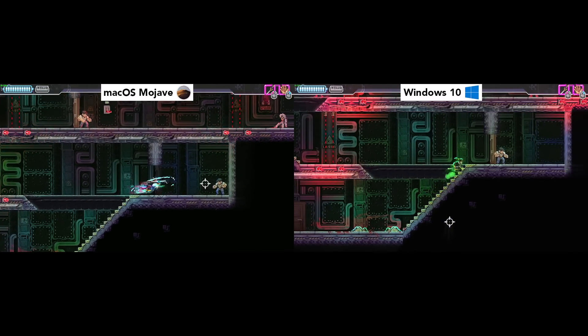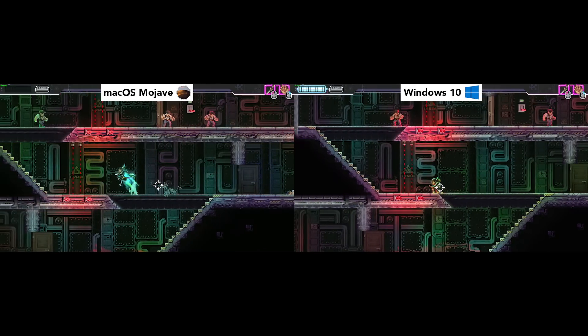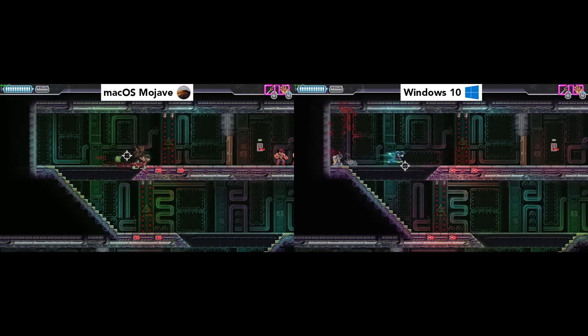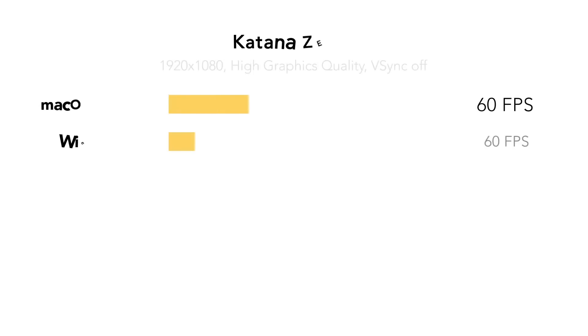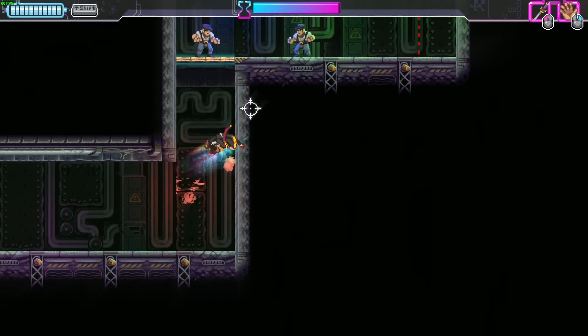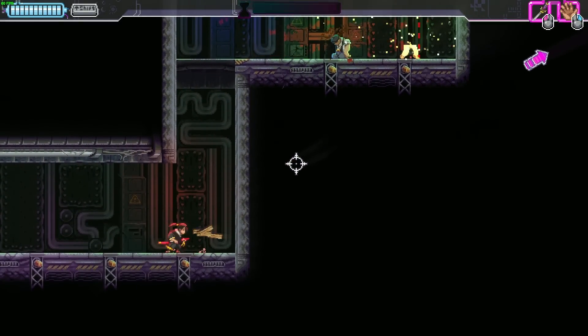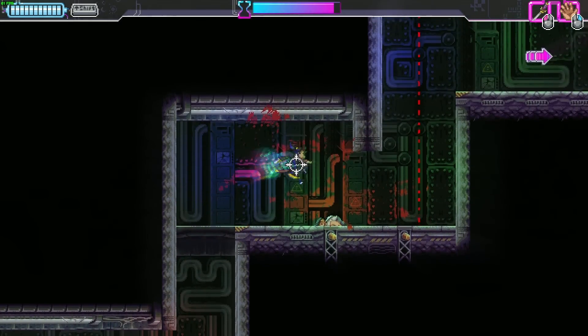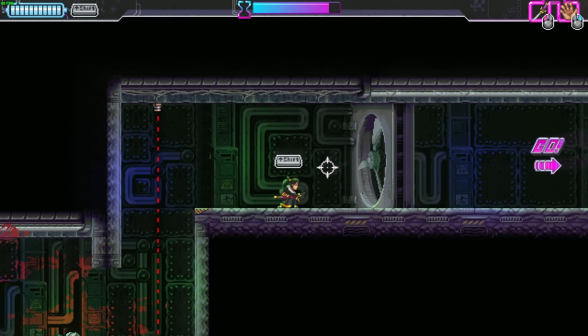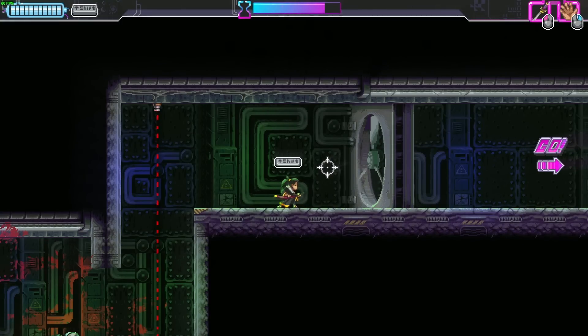Our first game to benchmark is Katana Zero. This is a new platform game and it is very well optimized for Mac. On both Mac OS and Windows 10, it can run at 1080p max settings with an average FPS of 60. Katana Zero is the best example of the type of games you should play on 13-inch MacBook Pros — games that don't have advanced 3D graphics, but instead have 2D graphics.